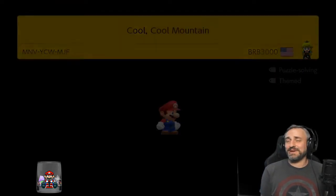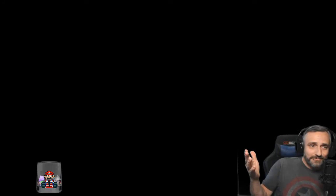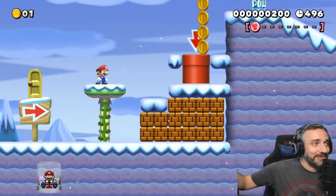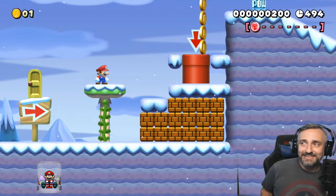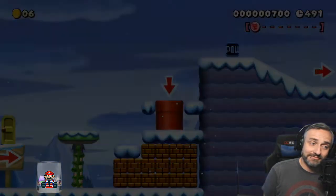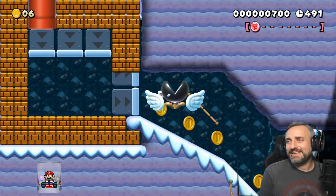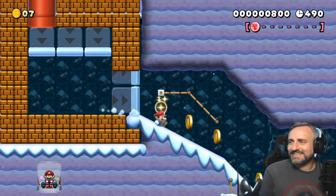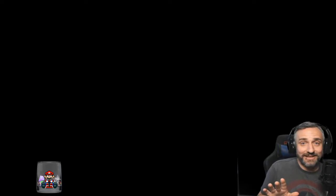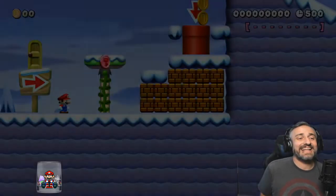You have multiple options — do you want to go into the house with the red chimney? Let's start there. Does this mean we're going to be racing with a penguin? Maybe. And that represents the penguins — don't touch it, don't touch it. I love this!